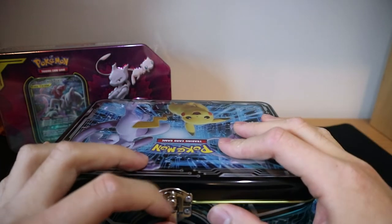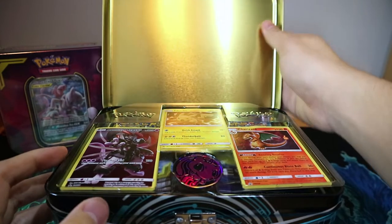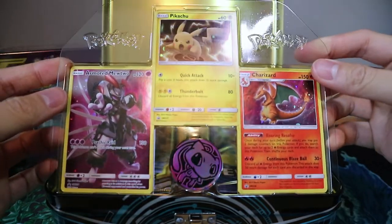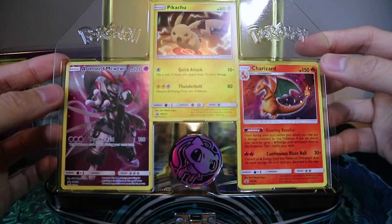Let's get this one open. So push and pull back. First thing we see is the Mew coin, Armored Mewtwo, a Pikachu holo, and a Charizard holo. Very nice.